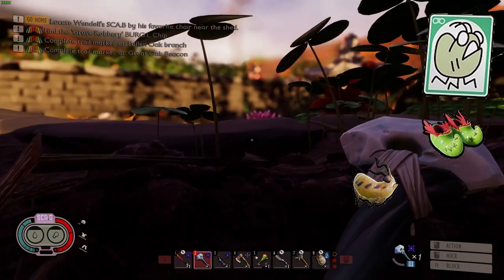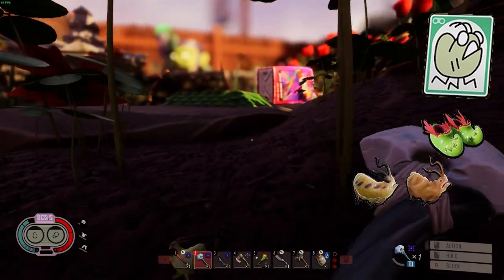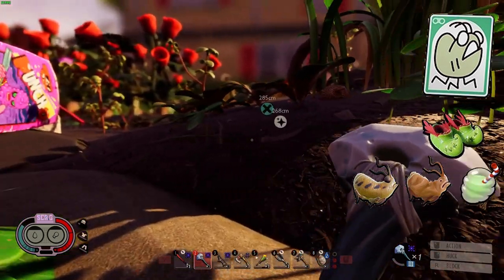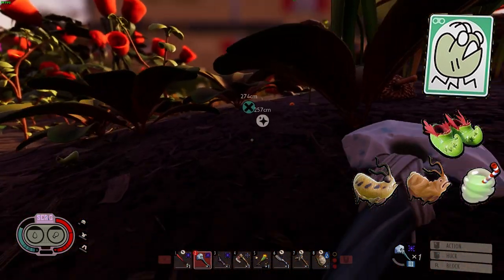On the flip side, you can create aphid jerky, which does not expire but fills less hunger. Lastly, you can use the aphid to create the boost juice smoothie, which increases stamina.